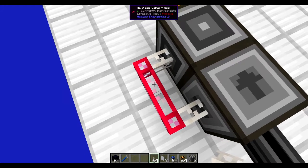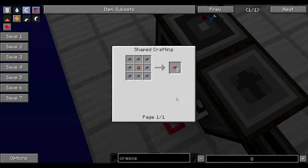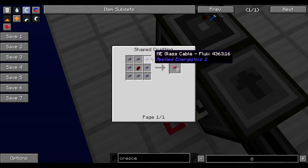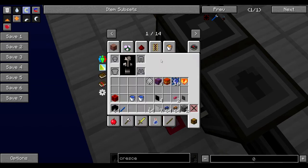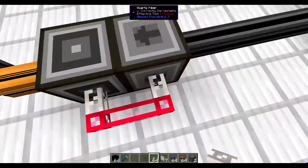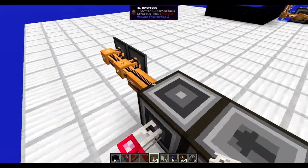I like to use different colors to differentiate which subnetwork I'm working with. To make colored cables, you don't need to make anything fancy — just surround any dye with the glass cables. For example, this ME glass cable fluix, which is the basic cable, or smart cable can be colored the same way, as well as dense. So we have power.